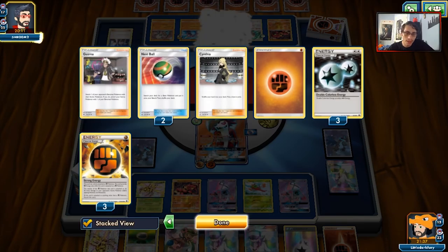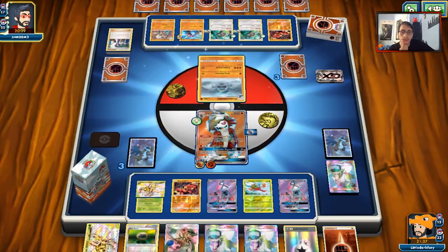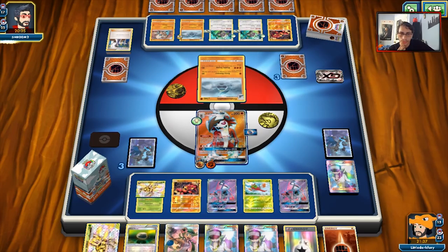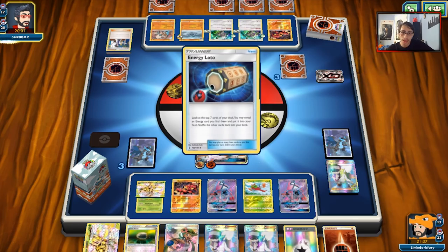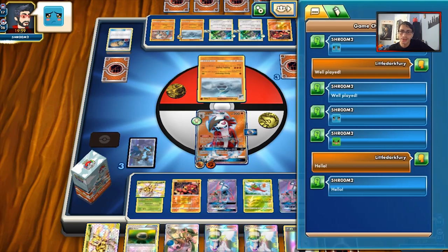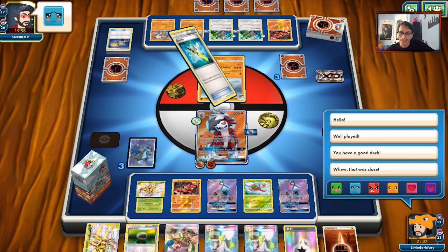Maybe he doesn't even find an Energy here. Double Corviknight — does he find an Energy too? Energy Lotto — that's an interesting card to see. We didn't hit it, so I'm going to hit him with Happy Meal I guess. He doesn't have the Energy, so we're in good shape. The only problem is another Lycanroc could be bad, but if he doesn't have an Energy he can't really power up a Dangerous Rogue threat.